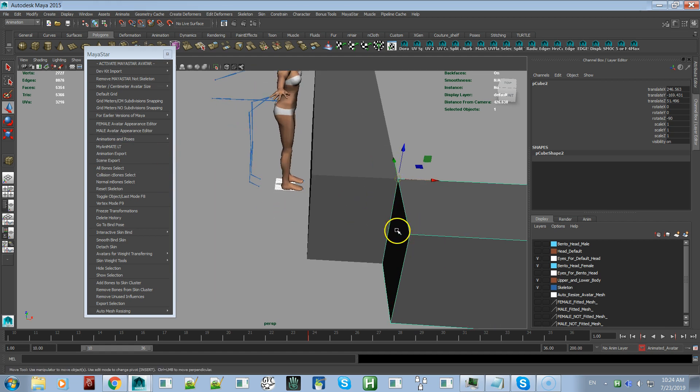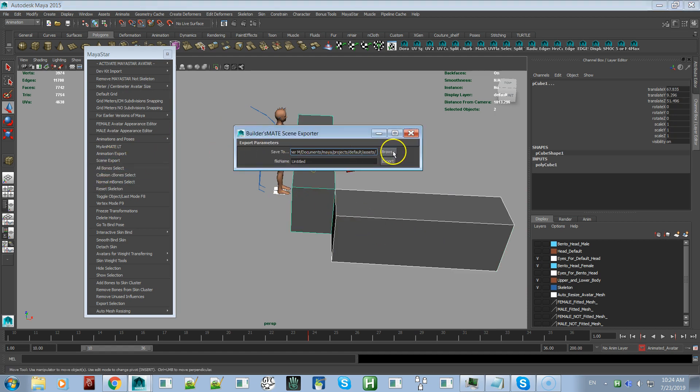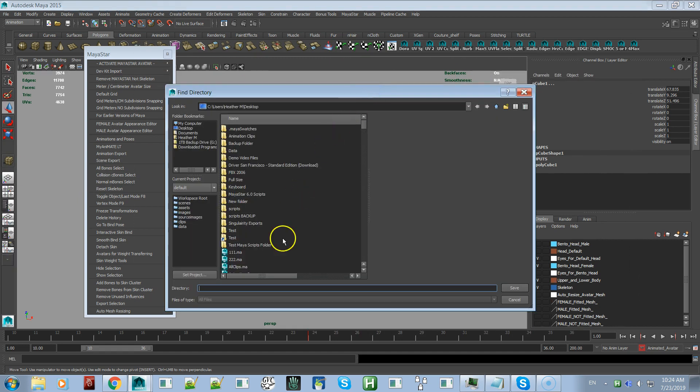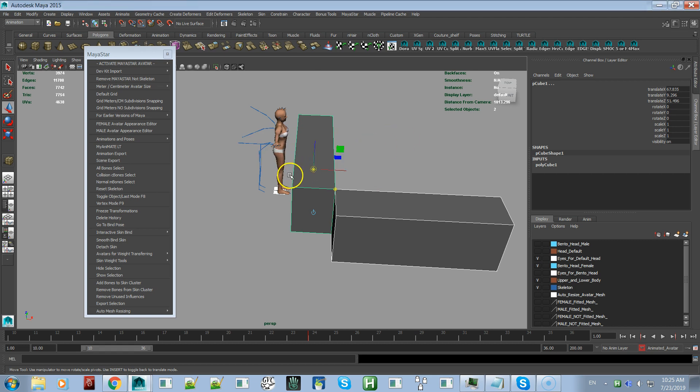I'll be making a video showing exactly how to do this. You do need to remember the names of the objects — you select them, do the Scene Export, browse to where you want to save it, give it a name, and export it out. It creates an LSL script, and you use that LSL script in Second Life.